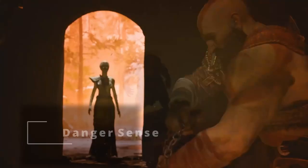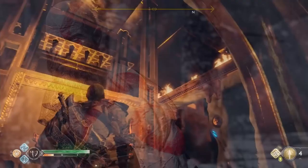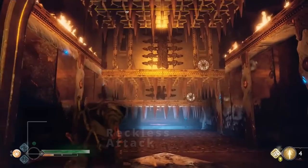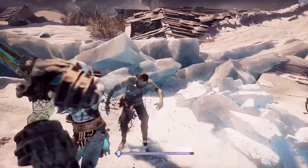At second level of Barbarian, you get Danger Sense, making you very aware of your surroundings and giving you advantage on Dexterity saving throws against traps and spells that you can see. Also at second level, you get Reckless Attack, giving you advantage on attacks for that turn. The downside is it also gives advantage to anyone attacking you, but it only pertains to melee attacks so you can use it wisely.